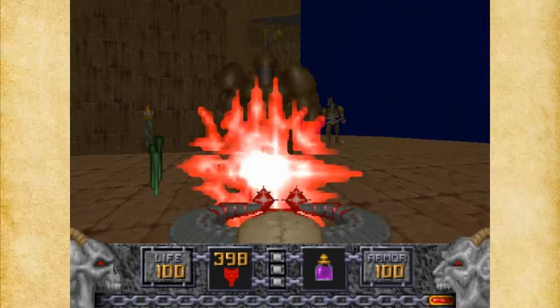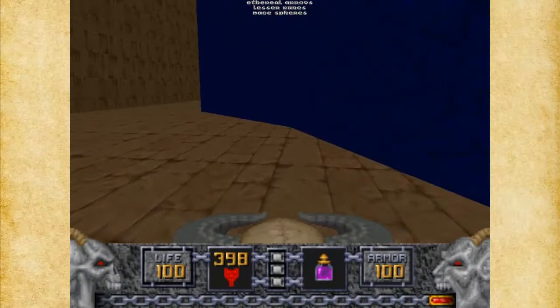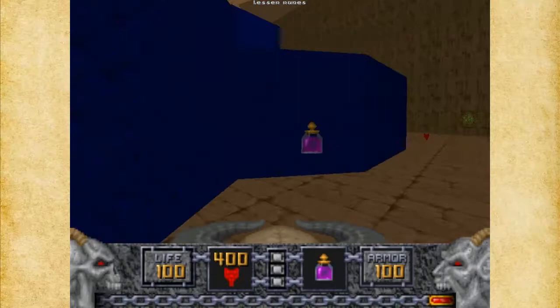I think it was called the Suburbs — it was Map 16 of Doom 2. It was a large area where you could have the monsters attack each other. But here you can't really do that effectively — you could probably do it, I just can't get it to work effectively.